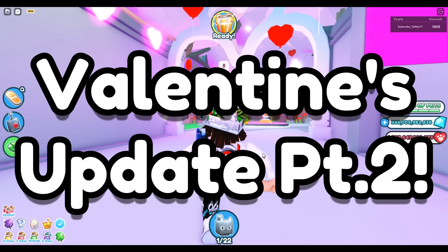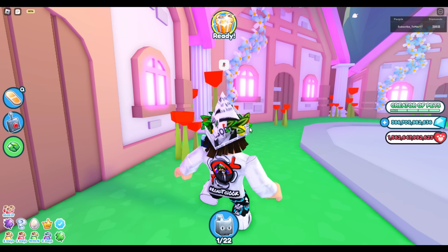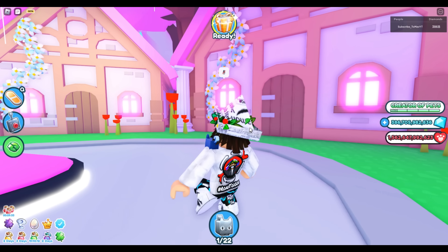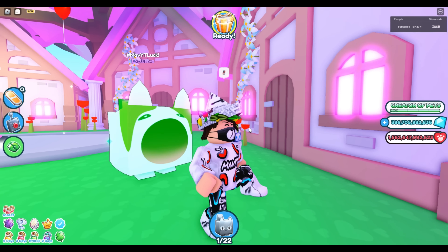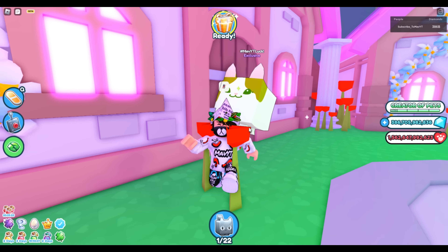So you want to prepare for the brand new Valentine's update part 2 but don't know how to. Let's get started quickly. One of these doors — my theory is one of these doors is going to lead to the brand new Valentine's chest according to this leak, and will also lead to this brand new egg that you'll definitely need to get started with hatching.